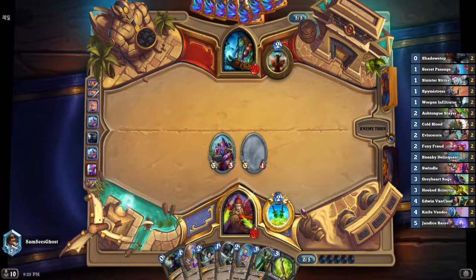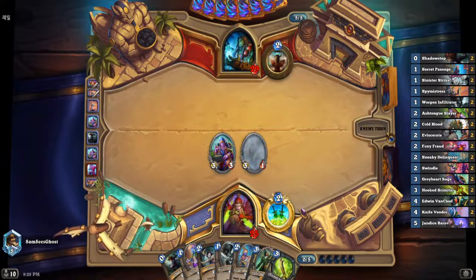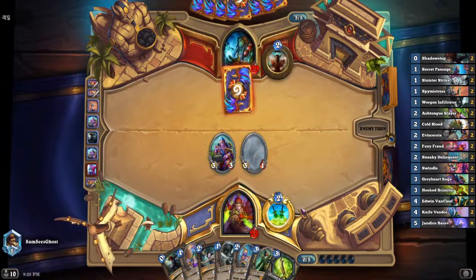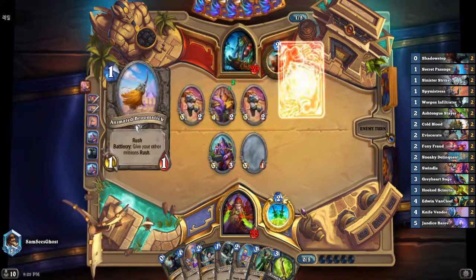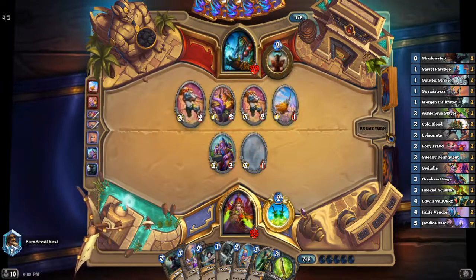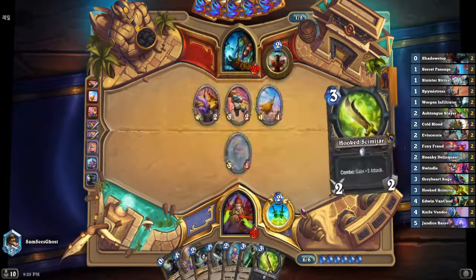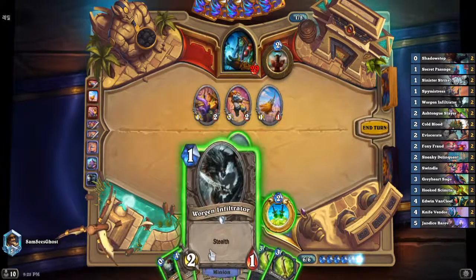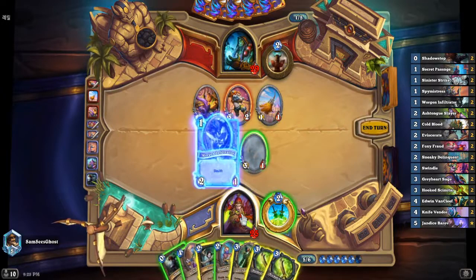They're in a bit of an awkward position — if they just play the weapon they're not doing anything with it. They play rabbits but it's really not a quality turn. They end up playing Pit Master, which is more stats than rabbits, plus the rush. It looks like they don't have the broom, which is good for us — it keeps our game plan active, but it makes us have to value trade damage we want to be sending face. We get a second hook scimitar, which is a really good card.